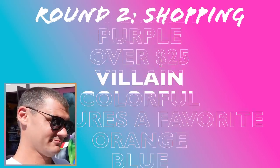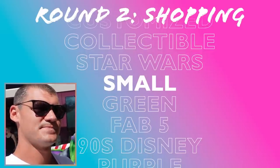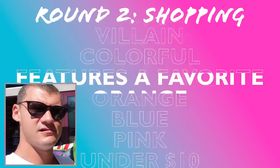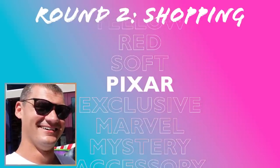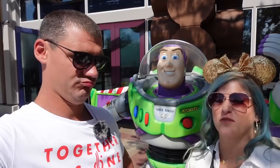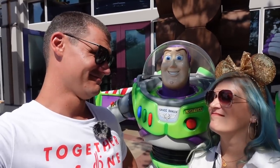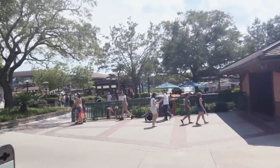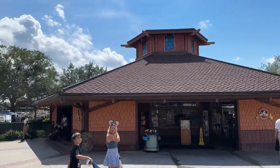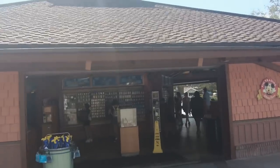Okay, let me do the wheel. We get sound effects now. My descriptors are: villain, small, and Pixar. A small Pixar villain — not small in stature, but small in item. I've got an idea. I originally was going to go to World of Disney, but I realized we have right across from us the pin trading gazebo. If I'm looking for something small, can't be much smaller than a pin. We're going to check that out.